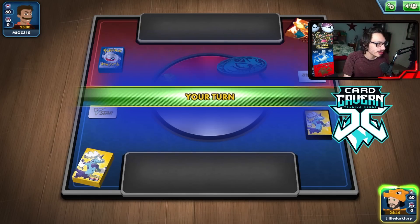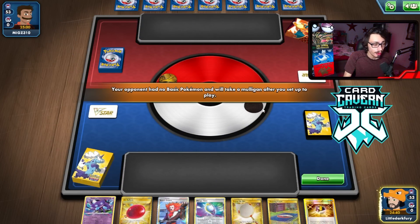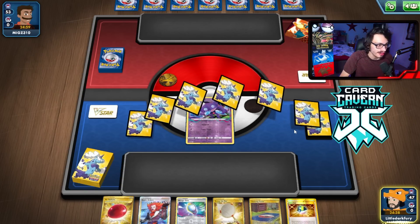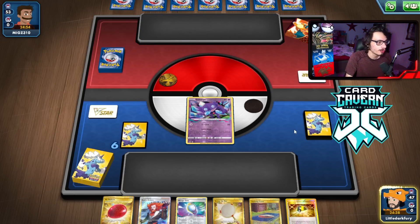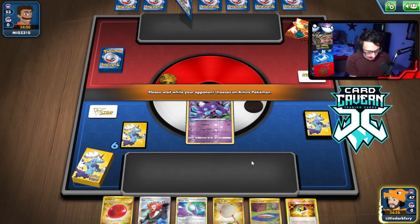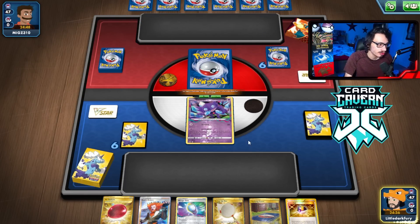Alright, let's see what Mewtwo can do in this match. We are hopefully going to get a good setup. We open up with just Sableye — not much else really going on in the hand. No Battle VIP Passes or anything. But they are mulliganing, which does help us a little bit. At least we do have a Comfy out. We're playing against just Arceus — might be Arceus Inteleon. This is definitely a matchup where we've got to put this Mewtwo in play so we can knock out two Arceus.